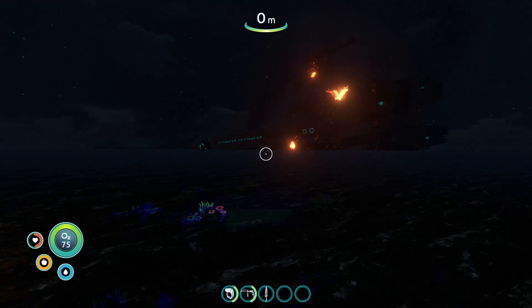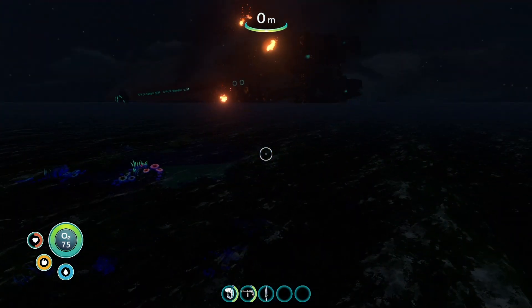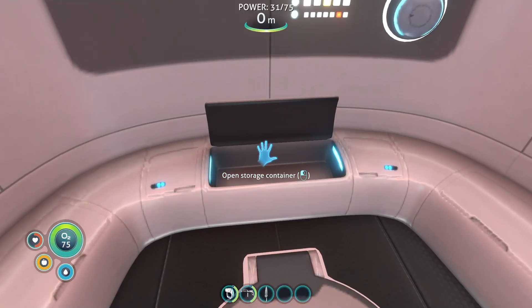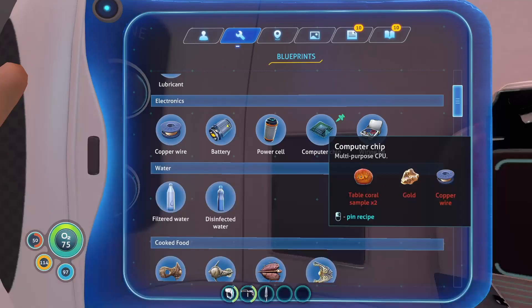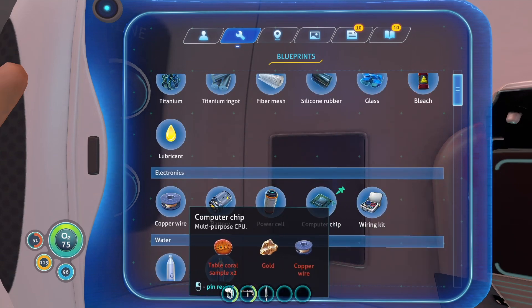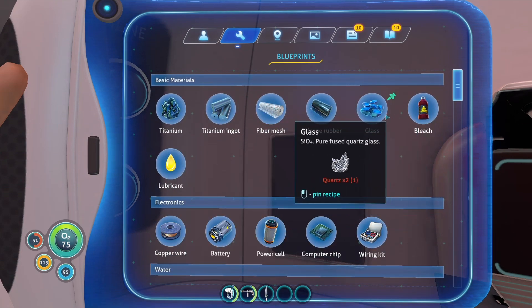Looking at how dark it is — wow, I will never get used to that. It's extremely hard to see, at least on my monitor. Table coral sample, gold, and copper wire. Copper wire is made from copper ore. So we just need copper, coral samples, gold, and silver ore. That we can do. Hopefully.